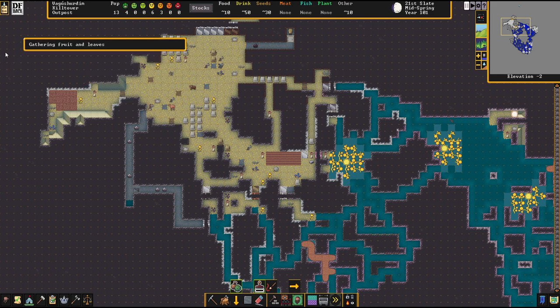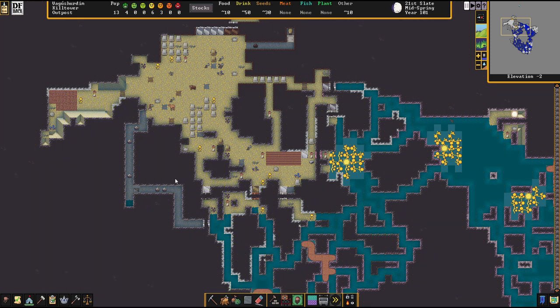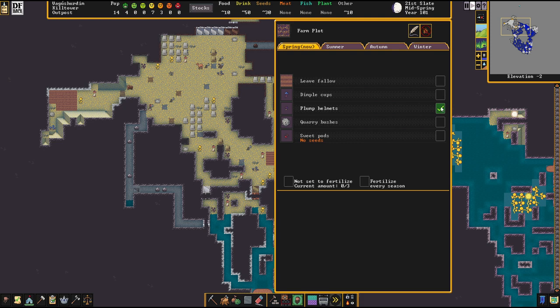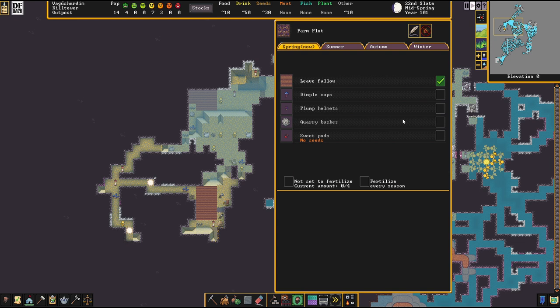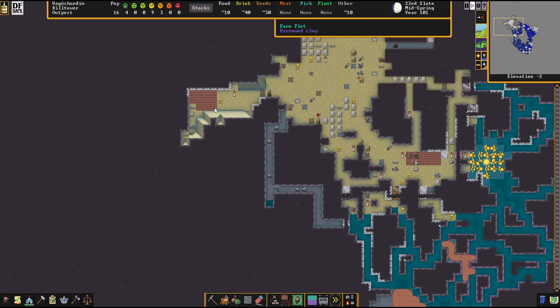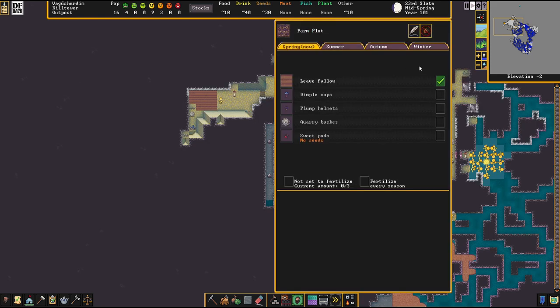Some more migrants have arrived just as I started the video — looks like I'm going to need some more bedrooms. This farm area is going to be plump helmets, always plump helmets, just a constant supply. We can also do dimple cups but mostly it's going to be pigtails. More plump helmets in the winter. Then sweet pods, quarry bushes, cave wheat — whatever, it doesn't matter.